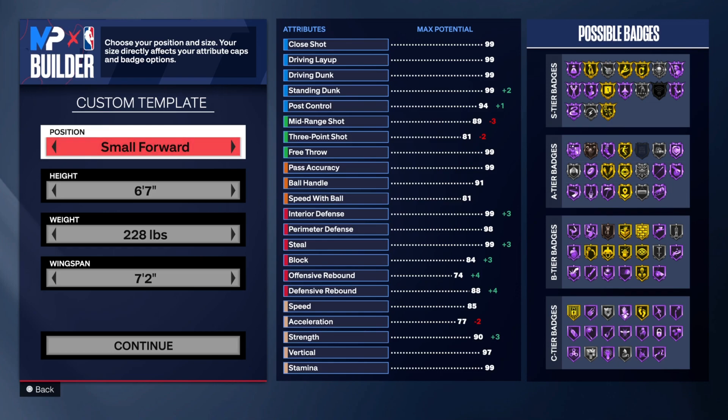Let's start out with the custom template. I'm going to make him a small forward, 6'7". He could go 6'8" if you want to, but I'm going to go 6'7" for the sake of the video. And the weight is going to be 228 pounds — it's just for the sake of those defensive stats to kind of mesh together.